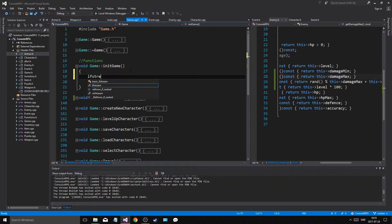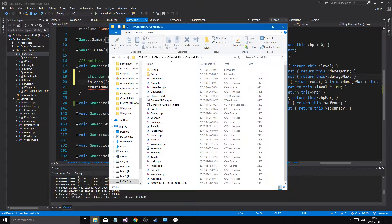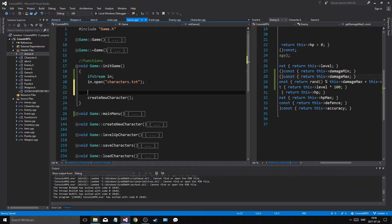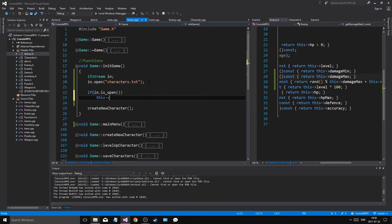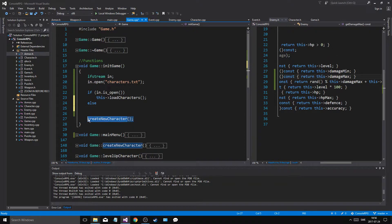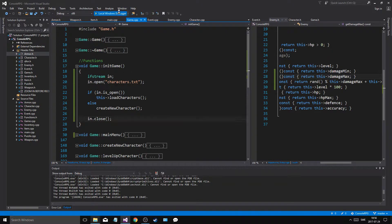Use an ifstream, open characters.txt — I think that's our characters file. We try to open it. If it opens, then load characters, else create new characters. Then we just close the stream. If we somehow open it and boom — that's going to have us either load characters that are saved, or we will create a new character.